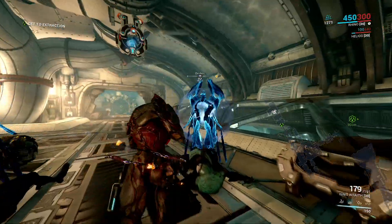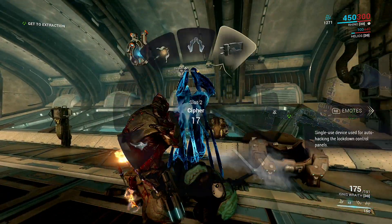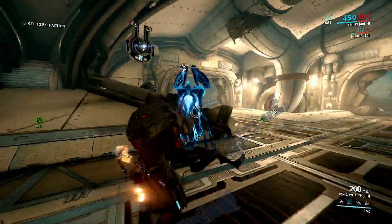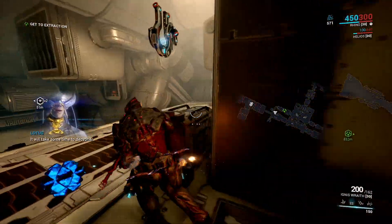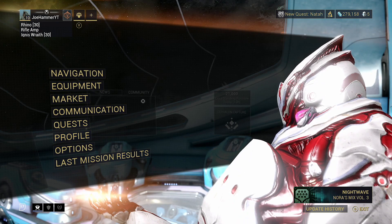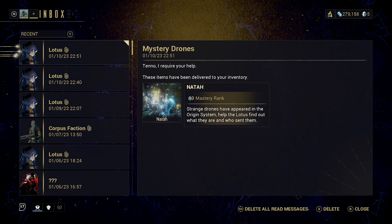So these are the Oculus — these are what we need to scan here. I think I've already got enough scans on it. Give these a scan; these are what are going to allow us to continue the Natar mission. Once we've done that, we can just go ahead and extract as normal. Then once we get back to the orbiter, we should be able to come into the inbox.